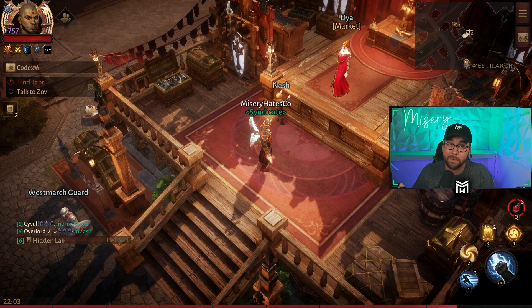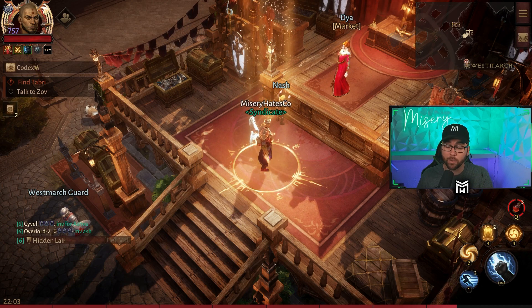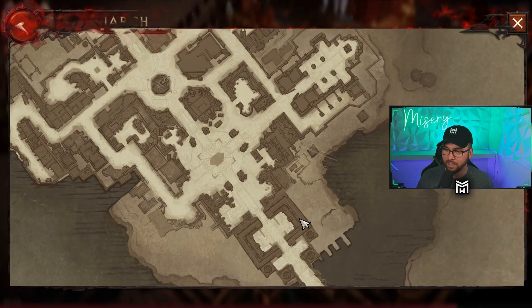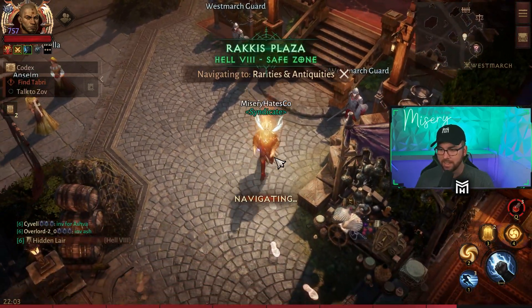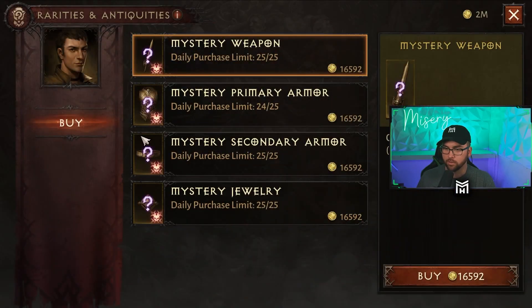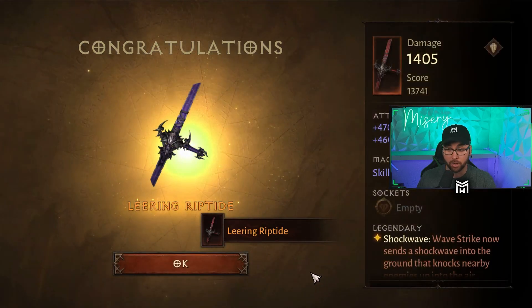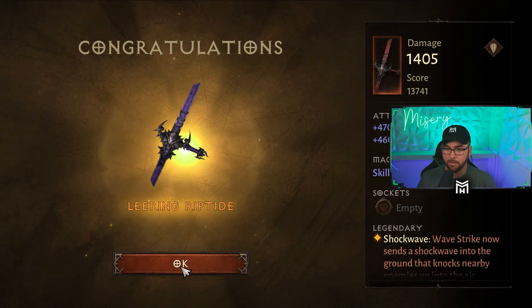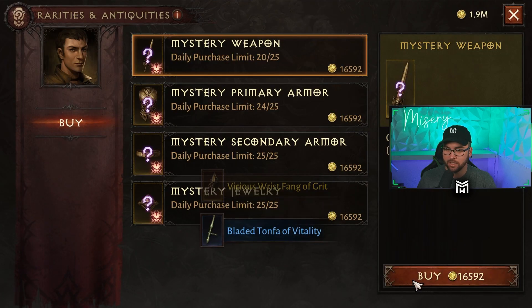In order to do so, if you didn't take my advice in advance and farm some either main hand or offhand legendaries to equip, you're going to want to go over to the Rarities and Antiquities and try to spam your luck. Go to shop and then spam this first one, the mystery weapon. I got a legendary main hand on the first one. I'm going to keep going to see if I can get an offhand just for the video.